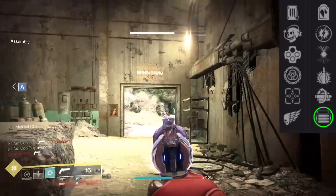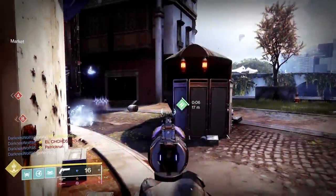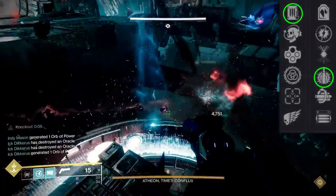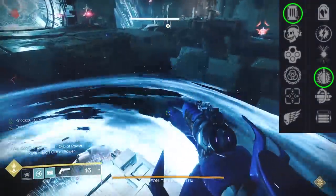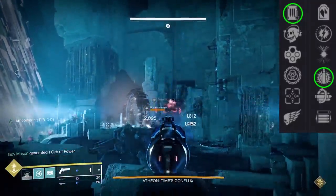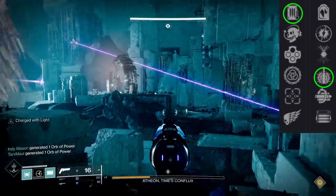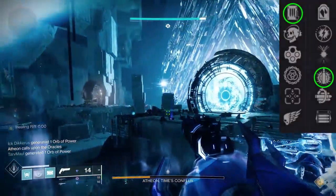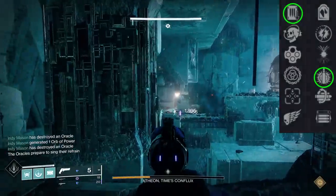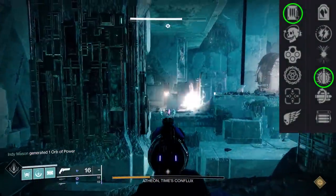Now let's get into the strong perk combinations. First: Shoot to Loot and Explosive Payload. Explosive Payload's splash damage can pick up green ammo from behind cover — niche but cool. This roll is more of a PvE workhorse. When hand cannons get a champion mod, this shines. Explosive Payload gives 11% damage increase on headshots in PvE and 15% to body shots, and the explosion has no drop off. You can shoot ammo bricks at a distance safely. And with Shoot to Loot, hitting that brick reloads all equipped weapons from reserves. It's the only hand cannon with Shoot to Loot.